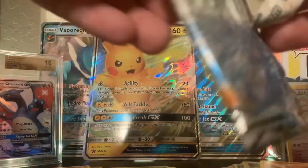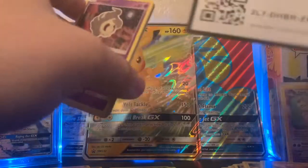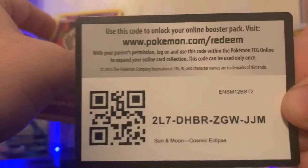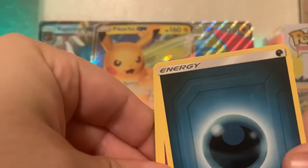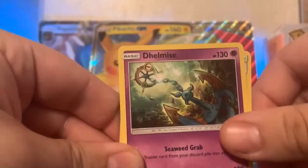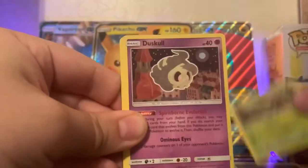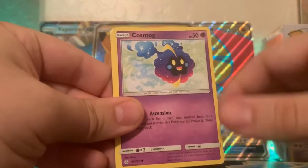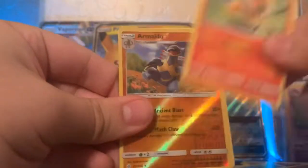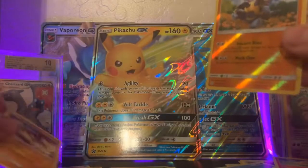We have a Dark Energy, Delmize, Chaotic Swell, Tropius, Duskull, Timeful, Piplup, Cosmog, Ponyta, an Armaldo Reverse Holo Rare, and a Groudon non-holo.